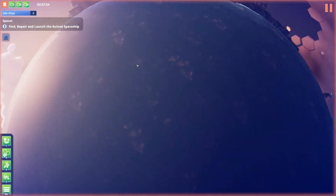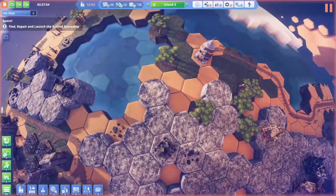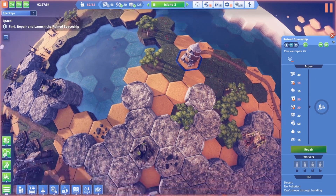The spaceship is over on island two, right here. We need wood - we have the wood. We have glass, stone, food, water, power. We do not have enough tools just yet, and we do not have enough fuel, and we do not have steel. So that's a lot of things we need.